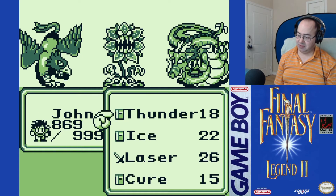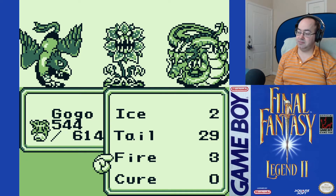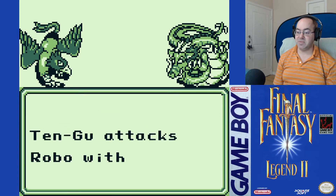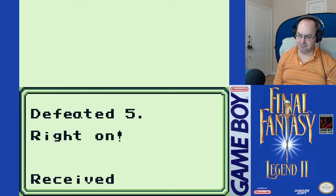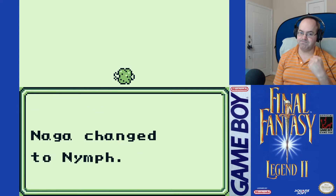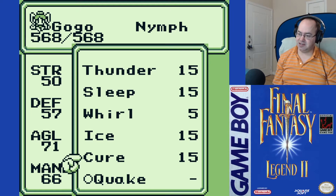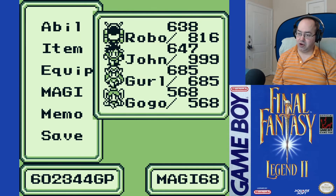Catclaw. We'll use Ice. Somebody attack the Tengu, please. There we go. That's what we want — a little bit less hit points. But we're full of Cure, we got Whirl, Sleep, Thunder, and Ice. Protection from quake.